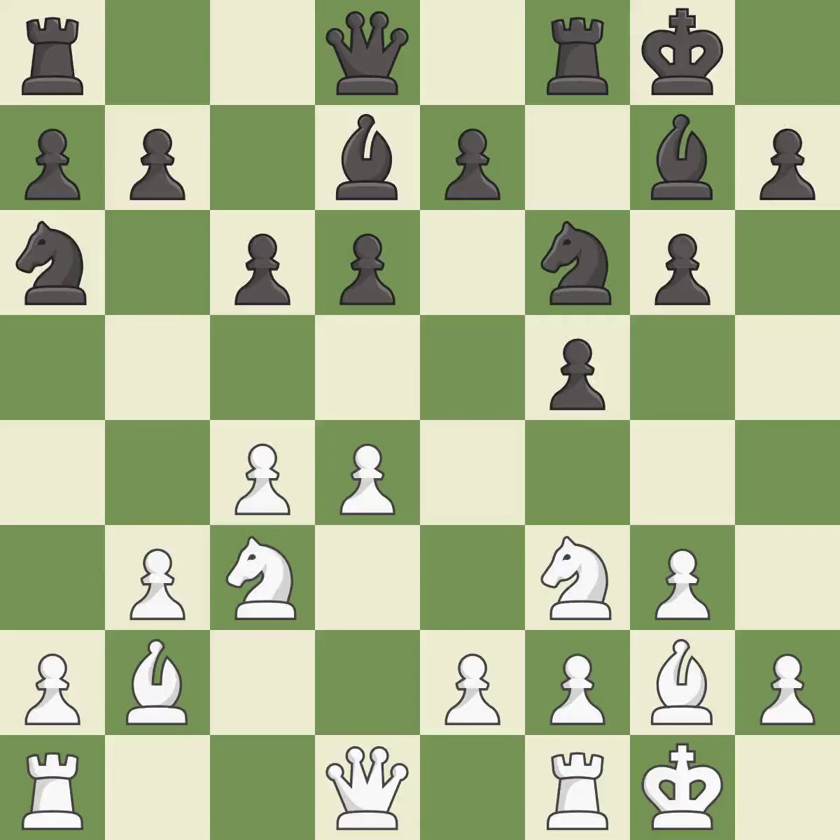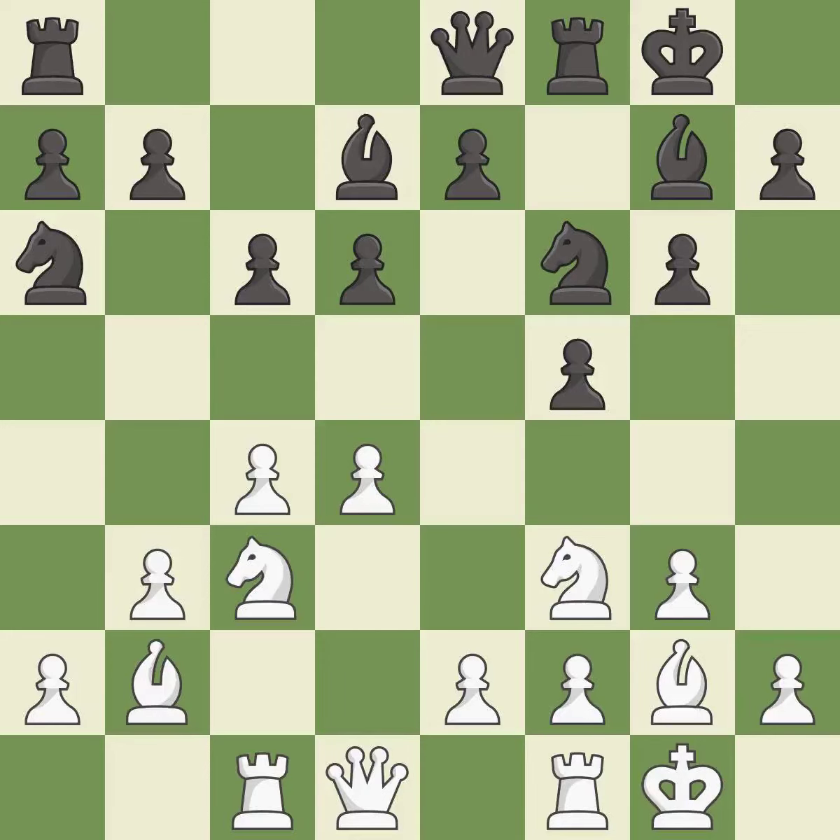This develops a rook off its starting square, getting it into the action. It is good. This develops a queen off its starting square, getting it into the action. It is good. This is the strongest option — it is best. This develops a rook off its starting square, getting it into the action. It is best.